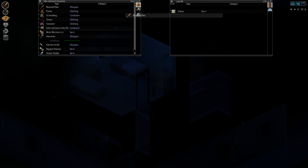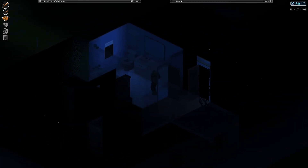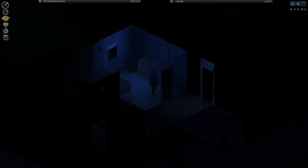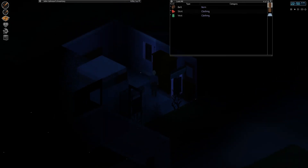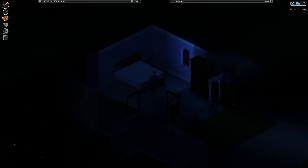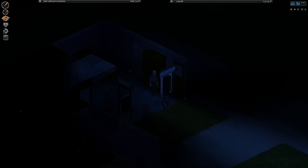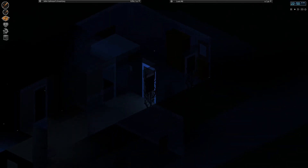Oh, another baseball bat - sweet! So far this house is providing pretty well for us - this is going to be our base too. I got sheets and stuff, I can definitely put sheets on all the windows and stuff. Another school bag - that's cool I guess. All right, let's start closing these curtains. There we go - that's all the best protection we can get right now.